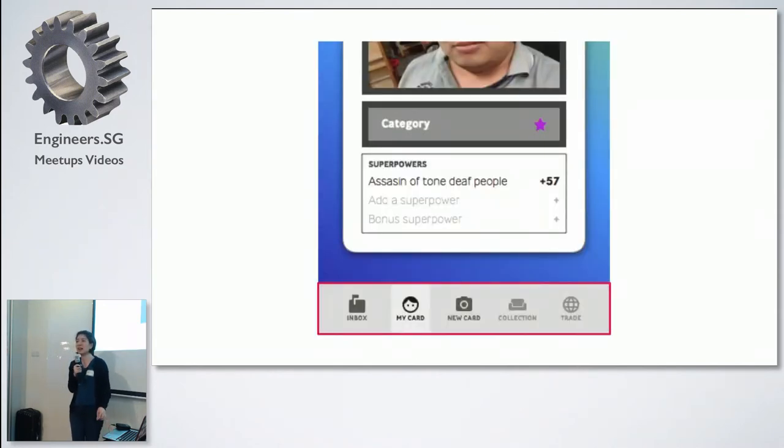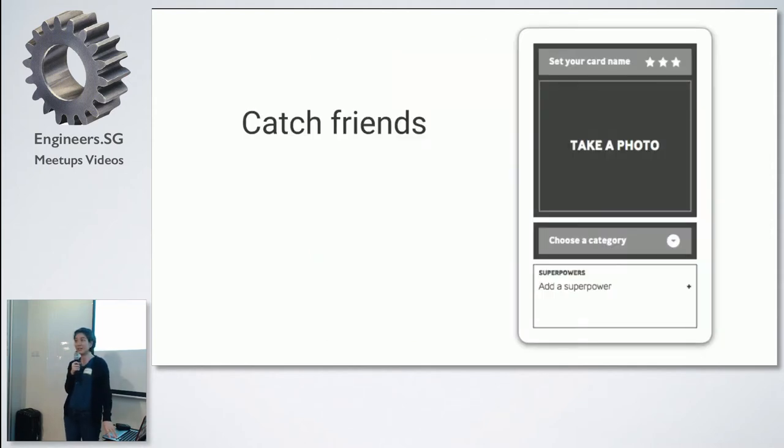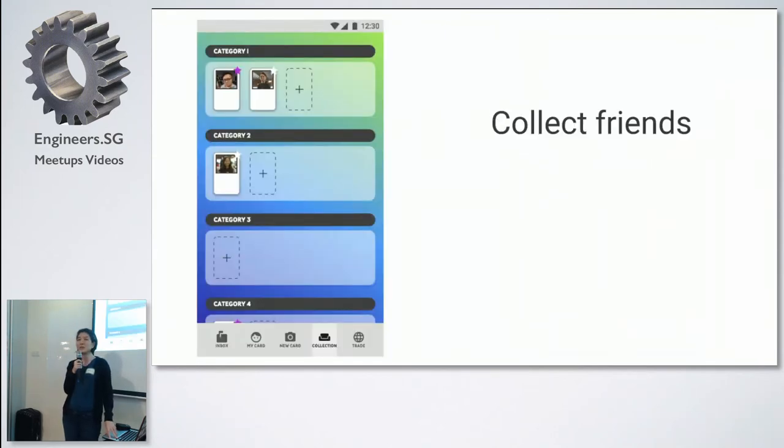And then once you create your own card, you get to unlock an inbox where you can receive notifications and send other people messages. And then you also get to create cards of other people. So that's where the catch a friend comes in — you take a photo of your friend, and then they go into sort of like a collection box, based on the different categories.